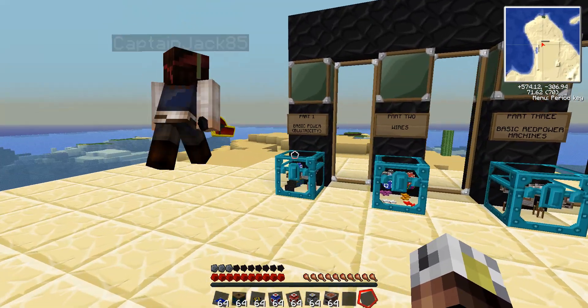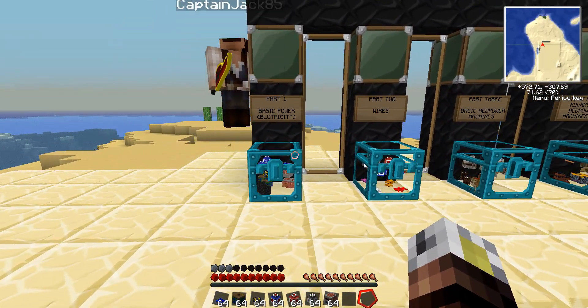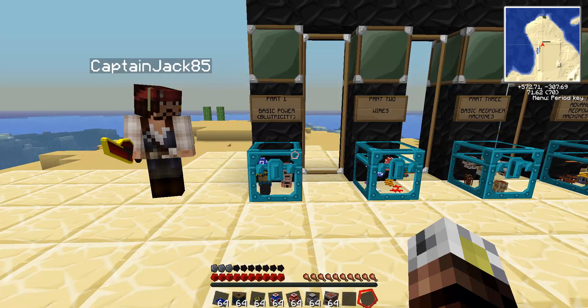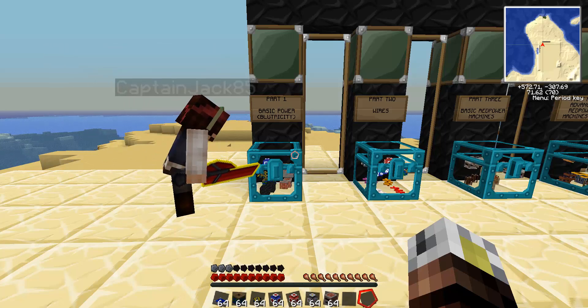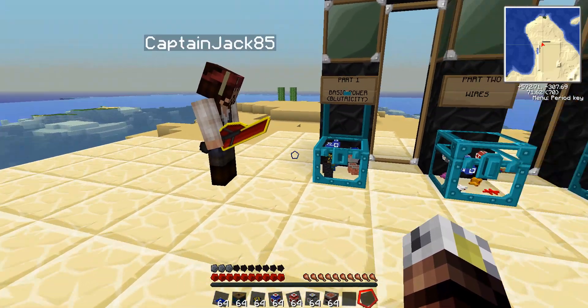Part one, we're going to start with basic power. We're going to cover the basics of Bluetricity. This is something that is going to be the base of the entire factory, and the principles here will help you actually build everything that you need in order to get the factory up and running. Alright, Captain Jack, stop sneaking around and bring us through it.